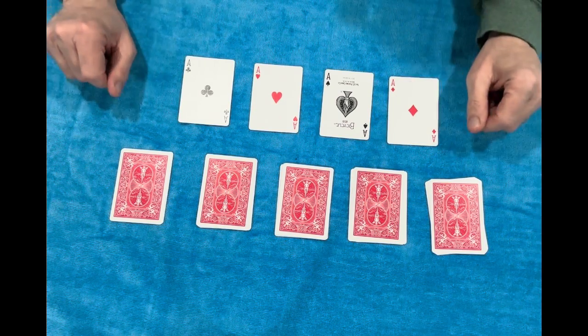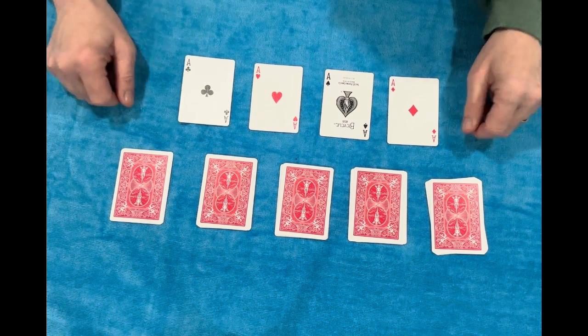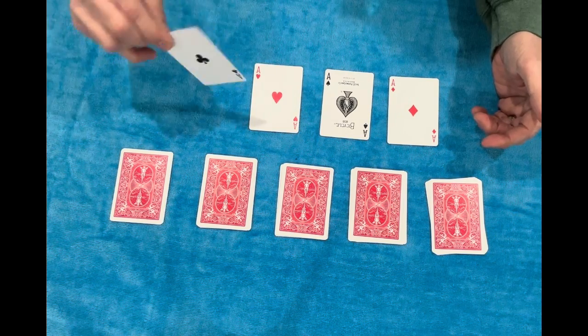Hello again everybody. Today I'm going to show you a really cool self-working card trick that uses the four aces. I have five piles that I've already cut, and we're going to take ace number one and put it on pile number one.